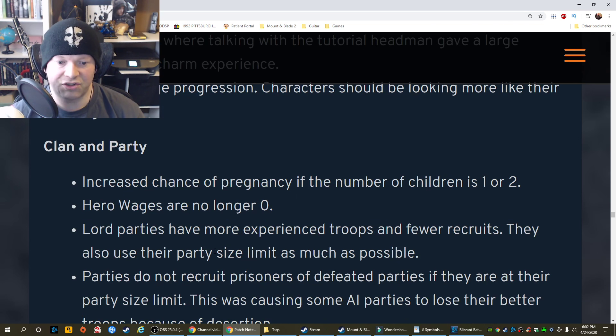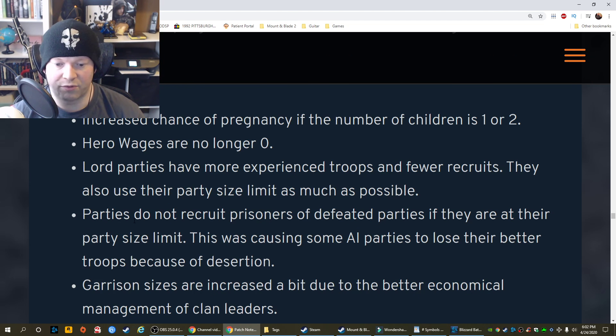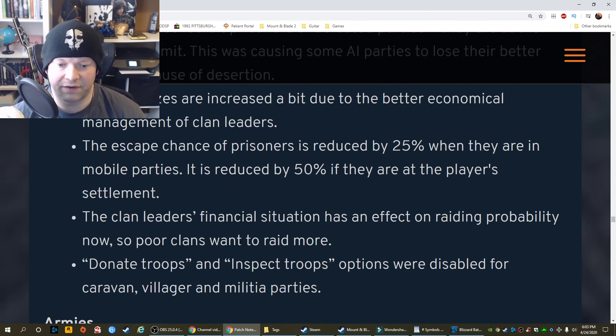Clan and party: Increased chance of pregnancy if the number of children is 1 or 2. Hero wages are no longer zero. Lord parties have more experienced troops and fewer recruits, and they also use their party size limit as much as possible. Parties do not recruit prisoners of defeated parties if they are at their party size limit — this was causing some AI parties to lose their better troops because of desertion. Garrison sizes are increased a bit due to better economical management of clan leaders. The escape chance of prisoners is reduced by 25% when they are in mobile parties, and reduced by 50% if they are at the player's settlement. The clan leader's financial situation now has an effect on raiding probability — poor clans want to raid more.